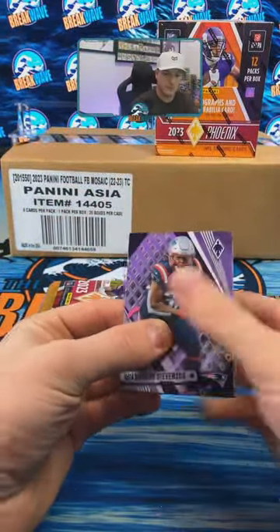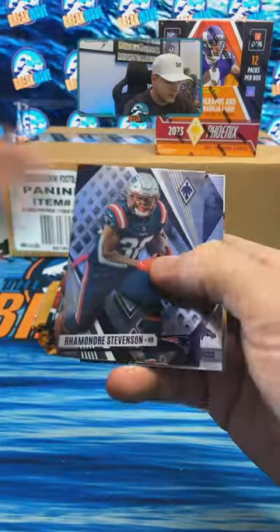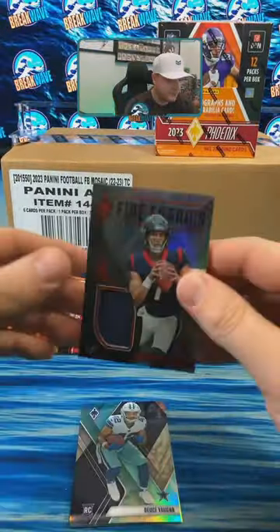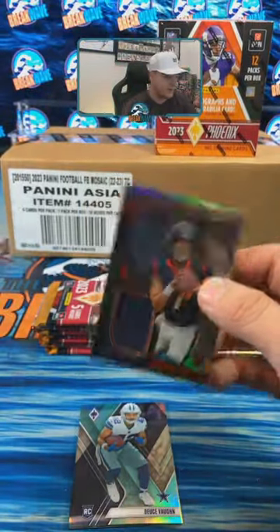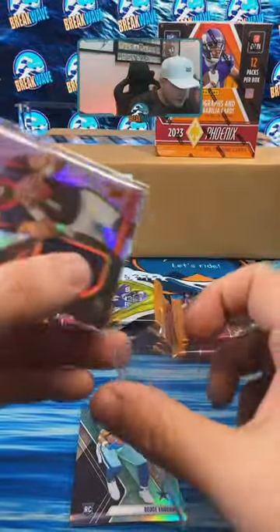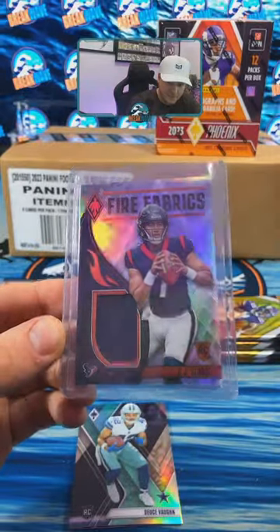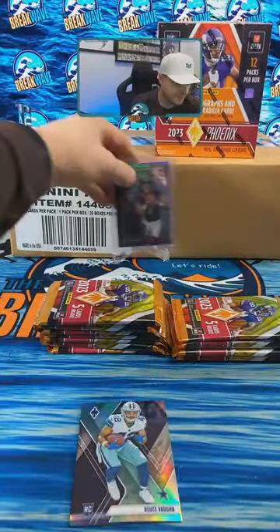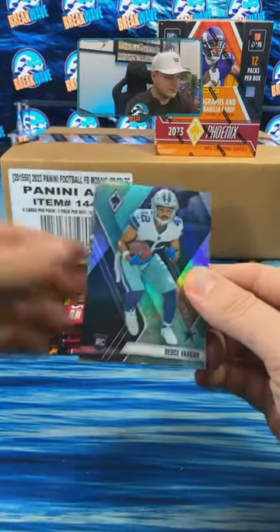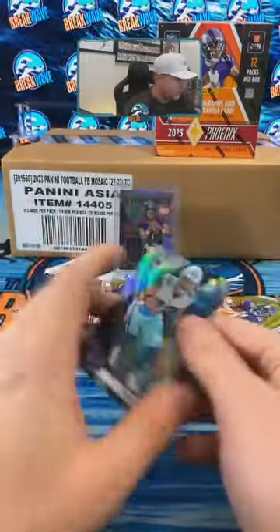Last couple boxes have been real nice to us. I think we got fire fabrics early — Riley Moss, CJ Stroud to 150, wasting no time at all. Houston, first pack of the break. I think that's a good sign tonight. Dallas, we got Deuce Vaughn teal, Desmond Ritter flamethrowers, Cowboys, out of 150.